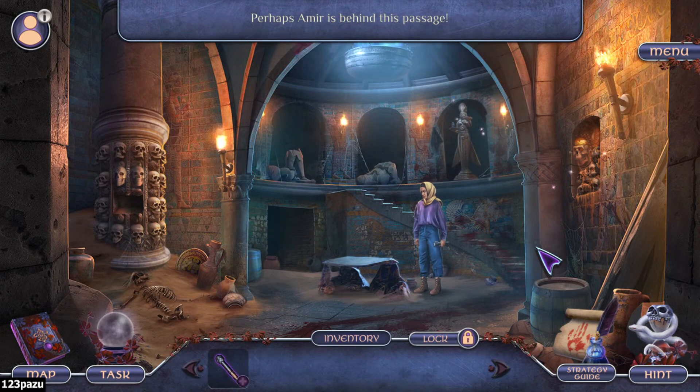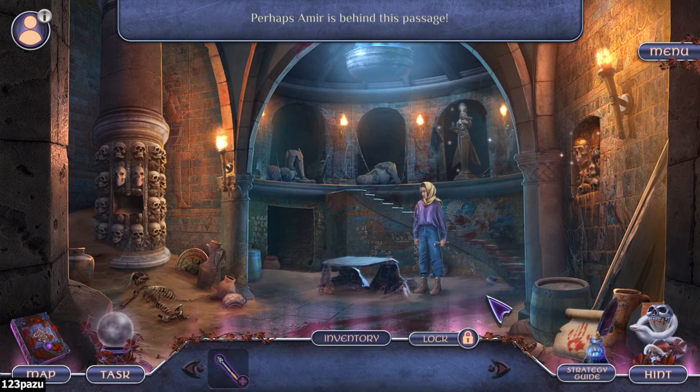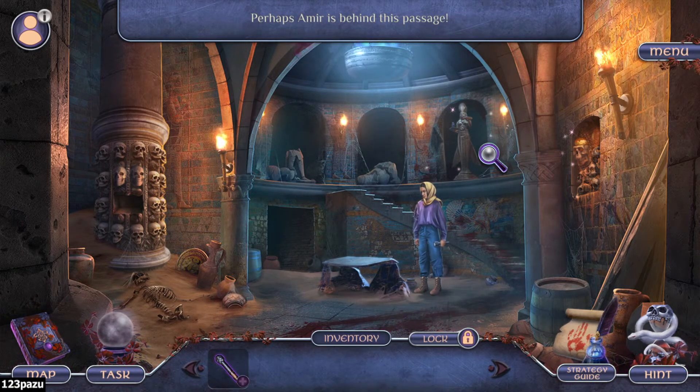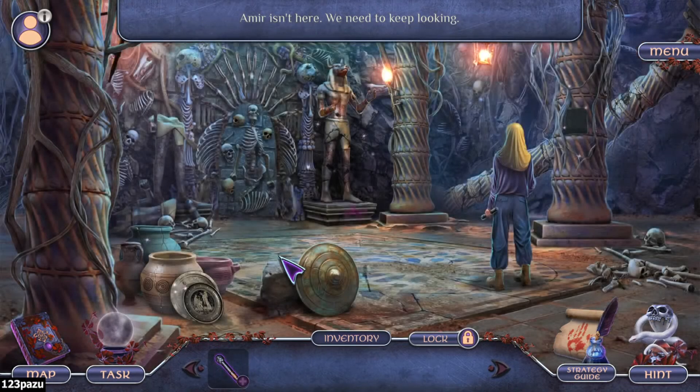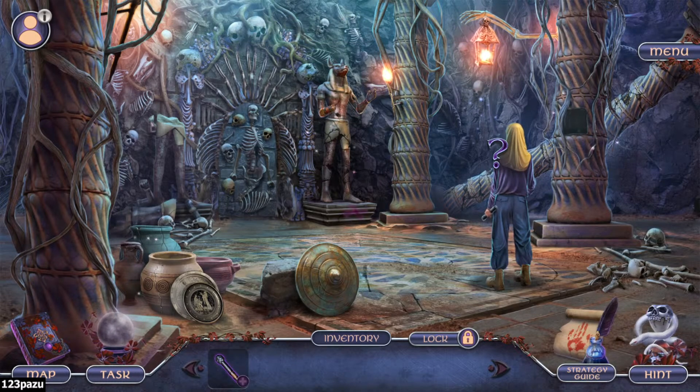There we go - the blood dragon marks went up the steps. I don't think he is in here. The bone gate. Amir isn't here, we need to keep looking. This feels like a torture chamber. These are contraptions there at the back.